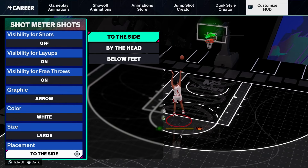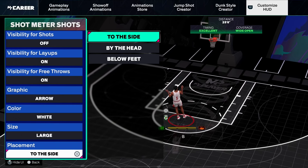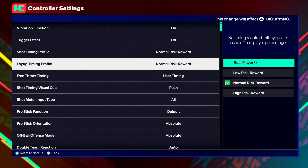This is going to be very helpful. You can have a large layout meter, a medium, or a small. I like it large because you can just see it better — you can see the green window better and it's easier to time. So I'm going to put mine on large, especially if you're trying to see it clearly. For the placement, I like mine to the side. You can have it at the head or below the feet, but I prefer mine to the side.